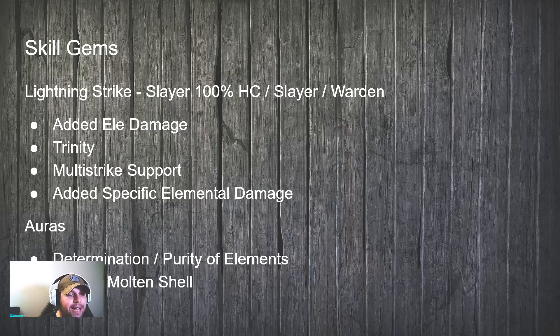The gems for Lightning Strike: Added Elemental Damage depending on which element you're going for, Trinity, Multistrike support, and added specific elemental damage to what you're doing. This was consistent on both sides - Hardcore and softcore.